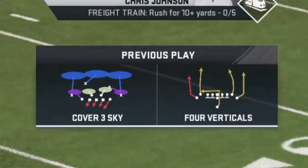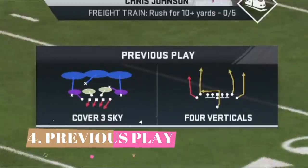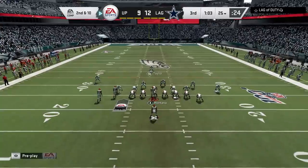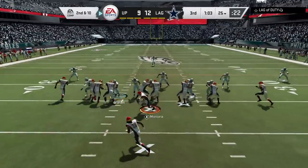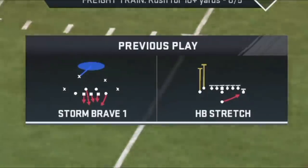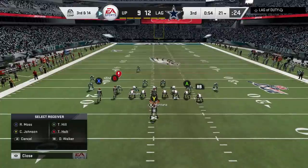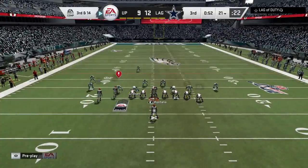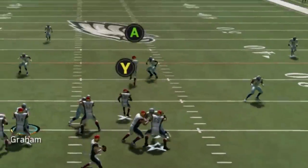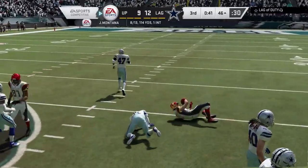If you can't read a defense, the next tip would be to use the previous play menu, which is available in some game modes. If it's available in the mode you're playing, you have to use it — because most people play on a cycle. They'll switch in and out, going from cover three to cover one, but eventually they'll go back to the defense they use the most. Using the previous play menu to get a better idea of what they're running against you most consistently will pay off, like it does here as I beat my opponent on cover three seams.